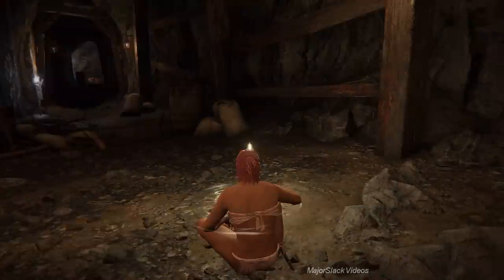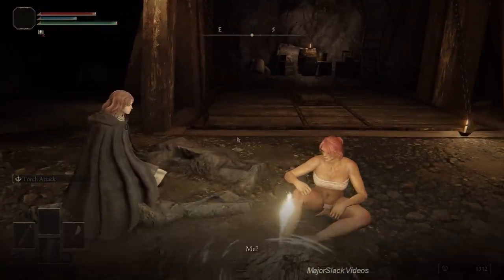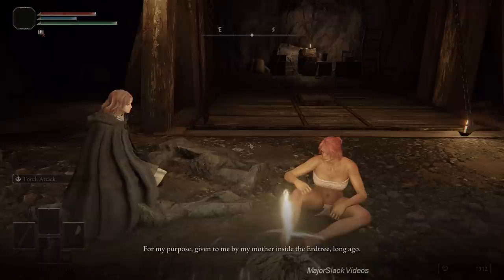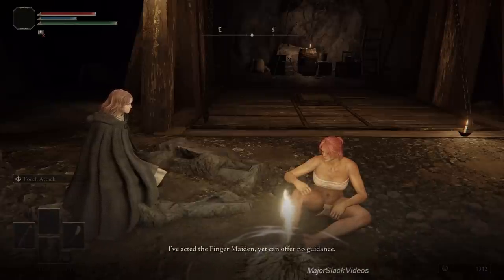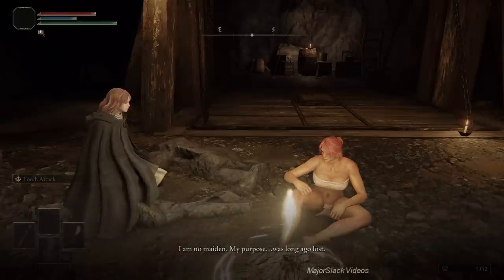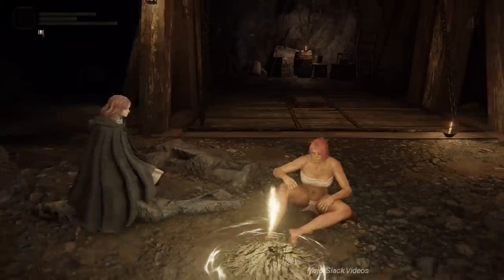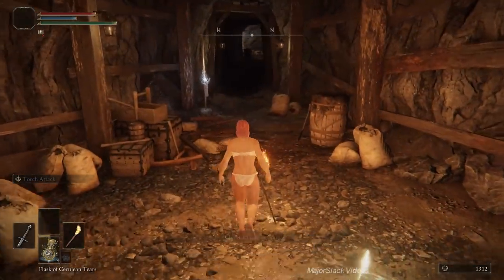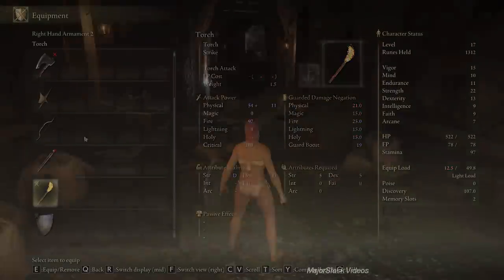Rest, then level up strength again to 22. I want to talk to Melina here. She says she's searching for her purpose given to her by her mother inside the Erdtree, and that she can offer no guidance as a finger maiden. Okay, that's a personal preference — I love listening to Melina. Anyway, the torch does strike damage and all these miners are resistant to slash, pierce, and any kind of sword damage. The torch can one-shot these guys with a charge attack if you get up behind them.